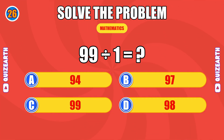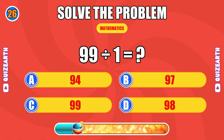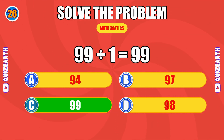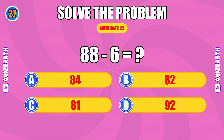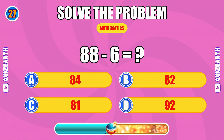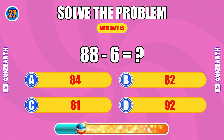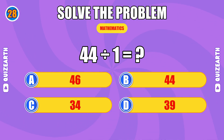How much is 99 divided by 1? Unbelievable, the answer is 99. What do you get when you subtract 6 from 88? You're a natural, the answer is 82. What is 44 divided by 1? Outstanding work, the answer is 44.